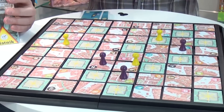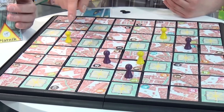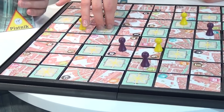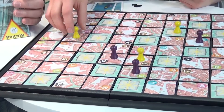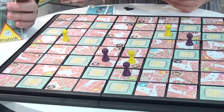This is the board and it shows us Venezia with some parts of the town and some safe spots. It's like bridges you can cross the streets. Everybody has three pawns, and it depends how many people play the game.